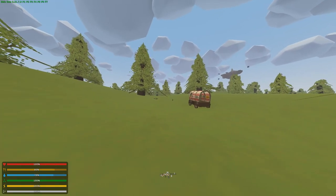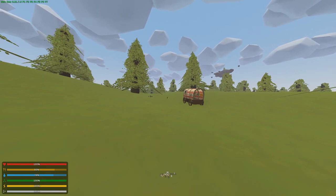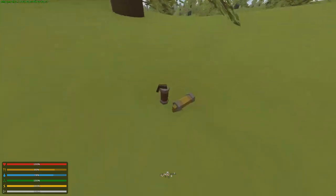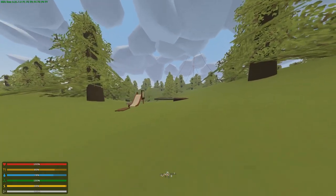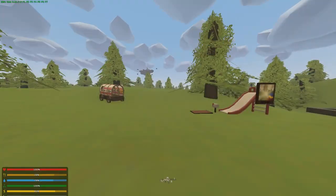So that is very cool. Those are the decoys. Those are very cool. I wish they are added in Unturned Vanilla as well, not just in Elver. But yeah, those are the decoys.